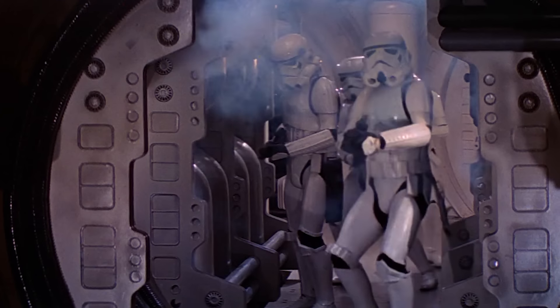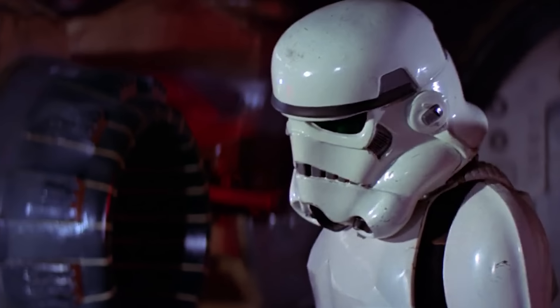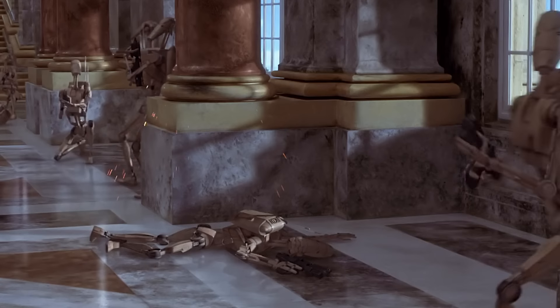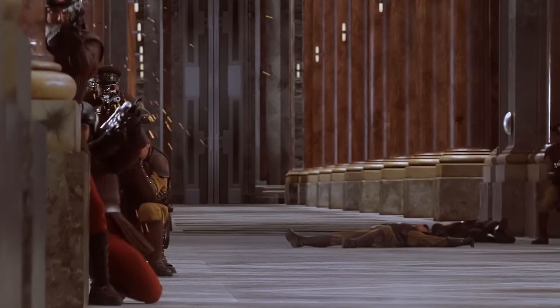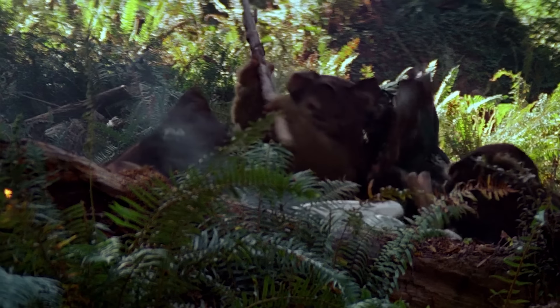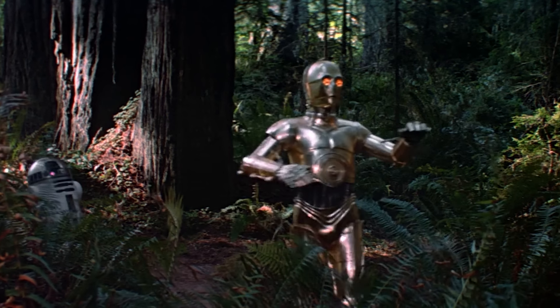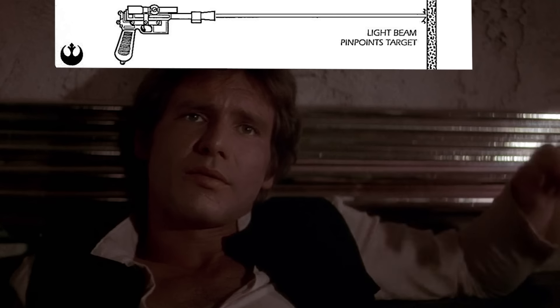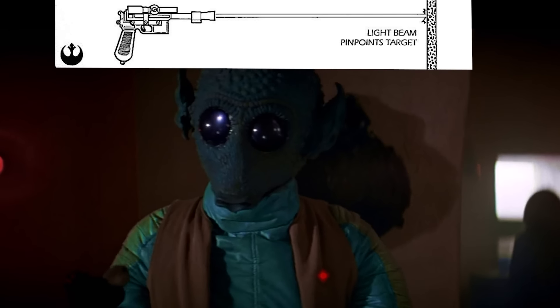The CR2s that we see the Naboo Royal Guard using at Theed in Episode 1 had a secondary fire mode that shot concentrated electricity to stun their targets. This book says that the low-powered stun setting overloads a target's nervous system and renders them temporarily paralyzed — a short-range setting no matter what the blaster's normal range was. Han's DL-44 had a neat feature: in 1991, Cracken's Rebel Field Guide was published, stating that you could half-squeeze the DL-44's trigger, releasing a small amount of gas into the chamber — enough energy to produce a small amount of light focused by the barrel. You were essentially able to use the light coming out of the barrel as a laser pointer aimed directly from the center of the barrel.